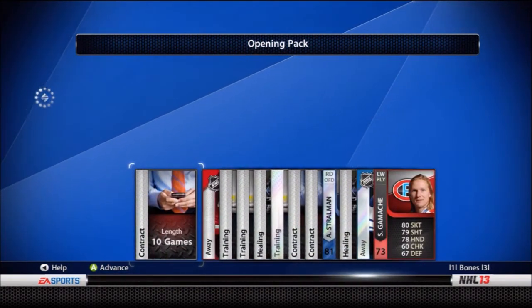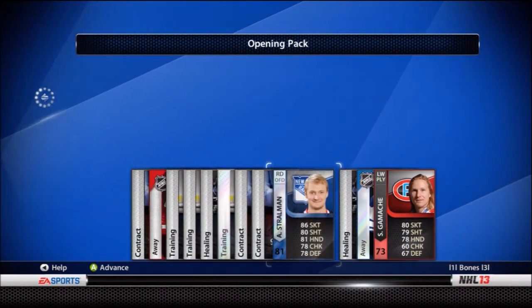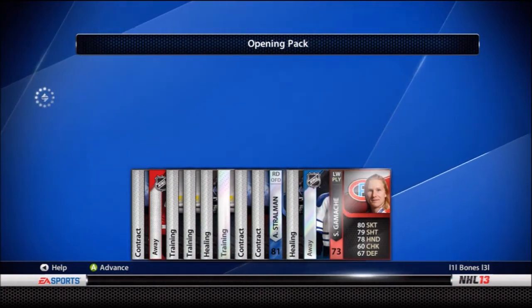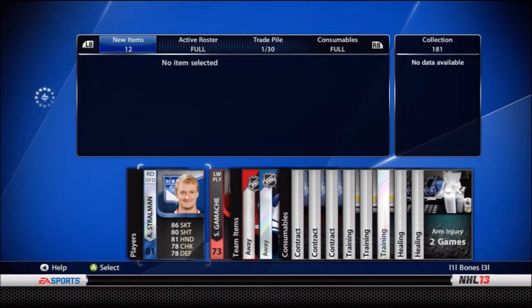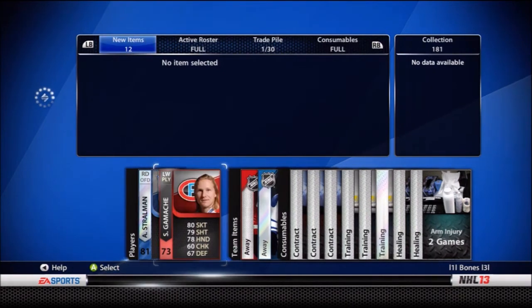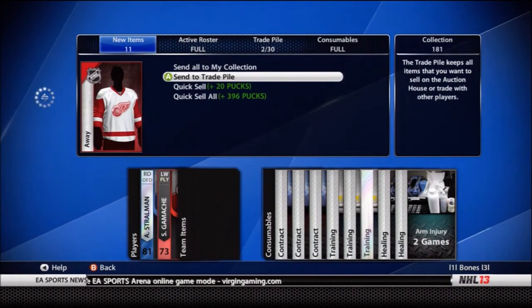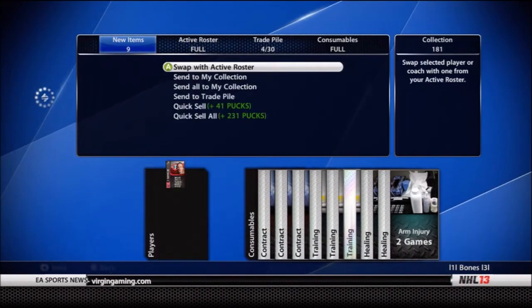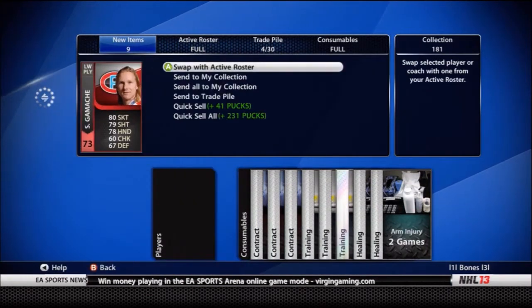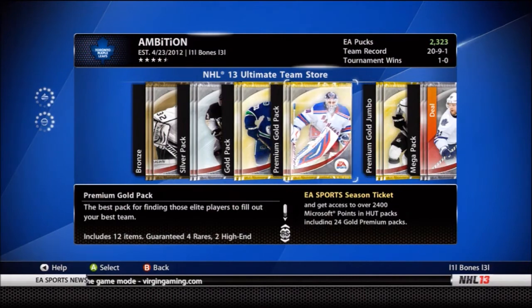First pack and we got trash. We got a jersey, a 7 low, Antoine Strawman the ex-Leaf, and a pretty nice Leafs jersey. Strawman is 86 — not bad, but he's an offensive defenseman and his defense is not great. I'll put Strawman in the trade pile. Everything else I'll just quick sell — 231 pucks. First pack, not so lucky.